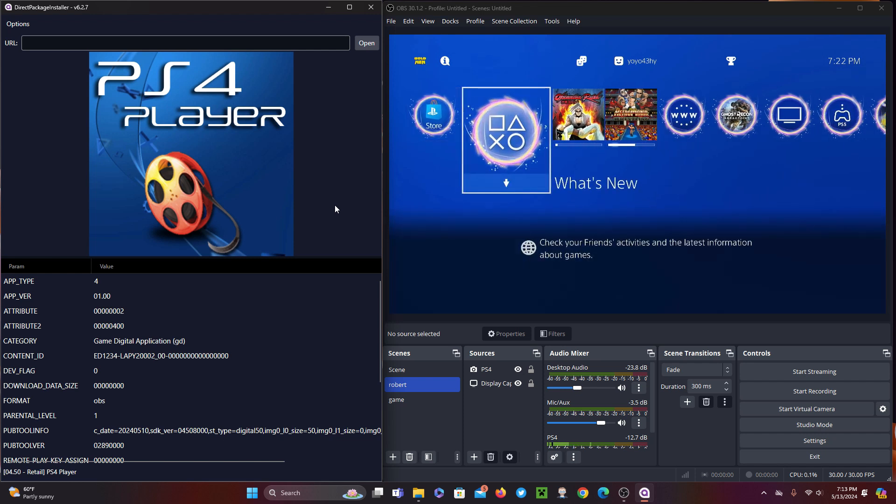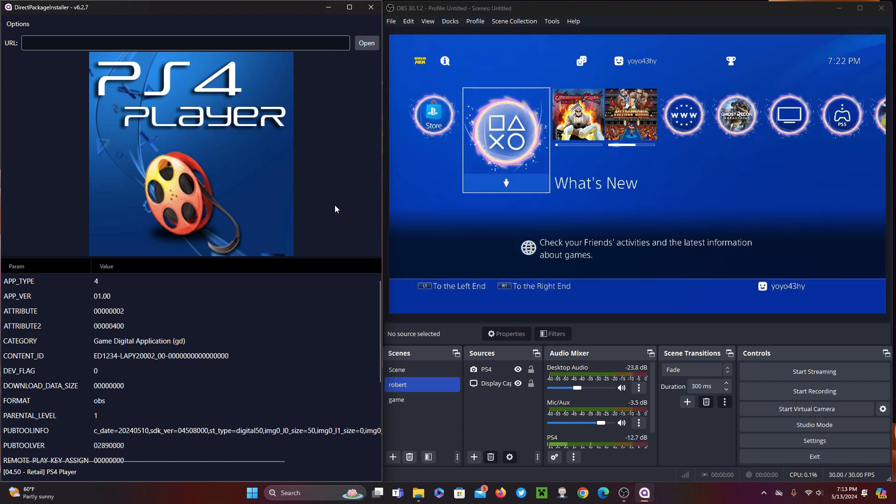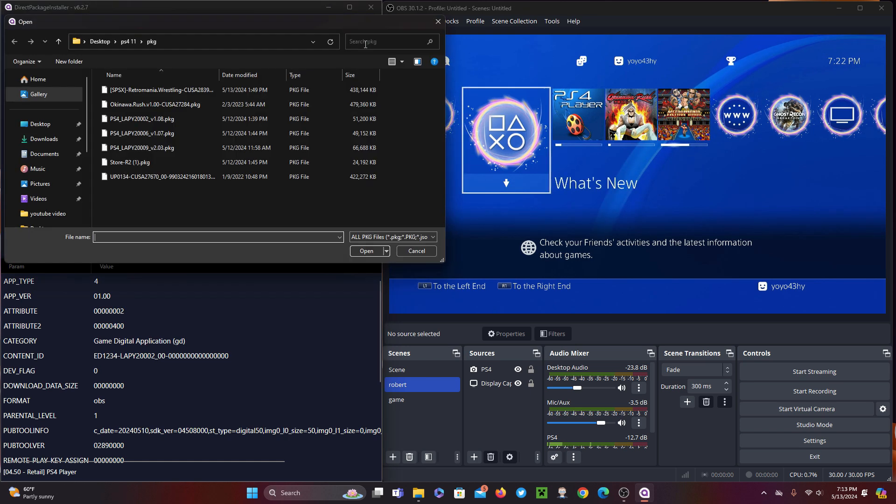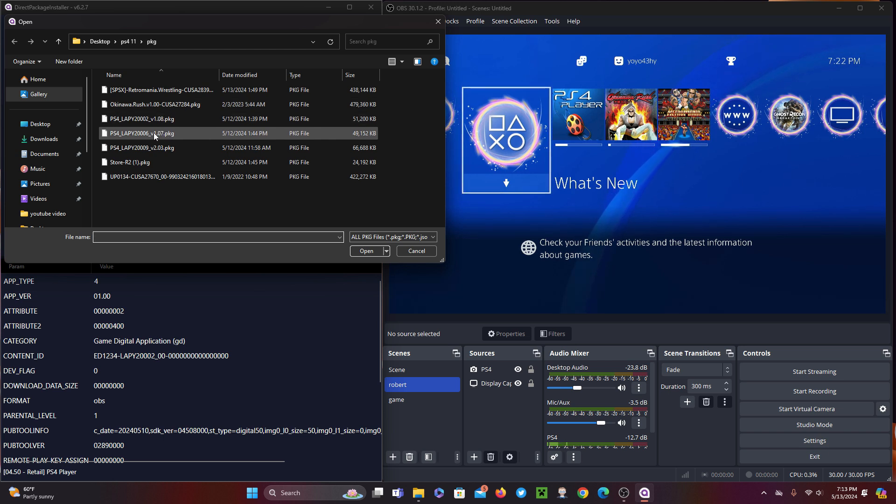The tool can work without the Remote Package Installer if you want. For that, just enable your Binloader and the Direct Package Installer will be able to tell how the package should be installed. If the Binloader server is running and the Remote Package Installer too, the Direct Package Installer will give priority to the Remote Package Installer.